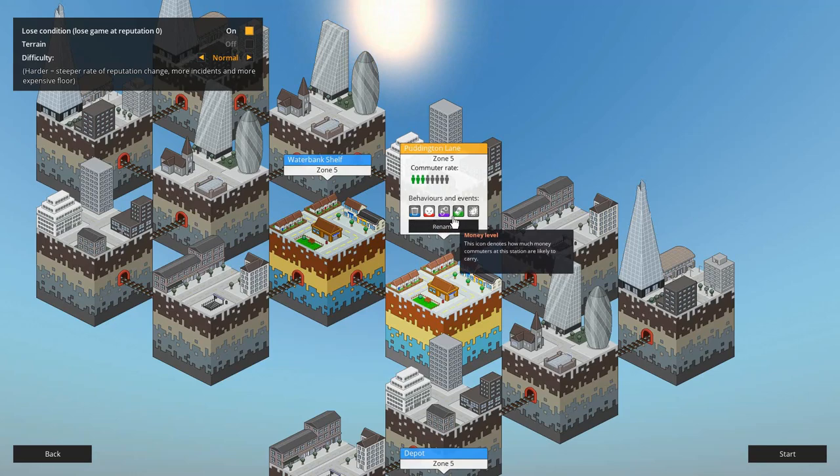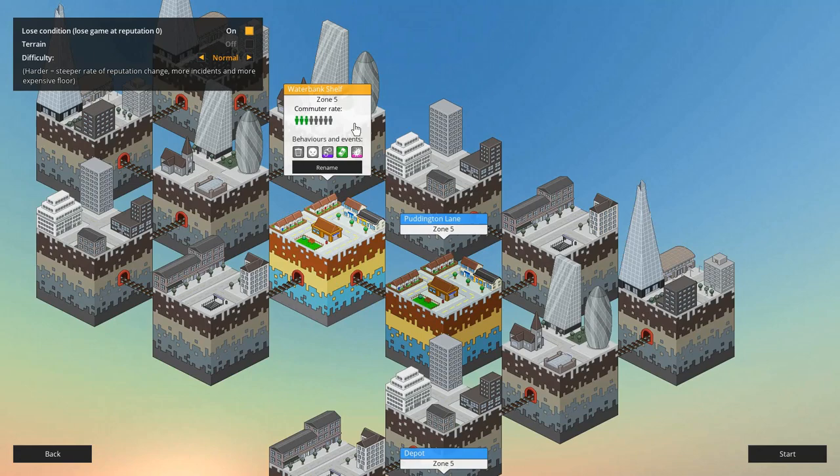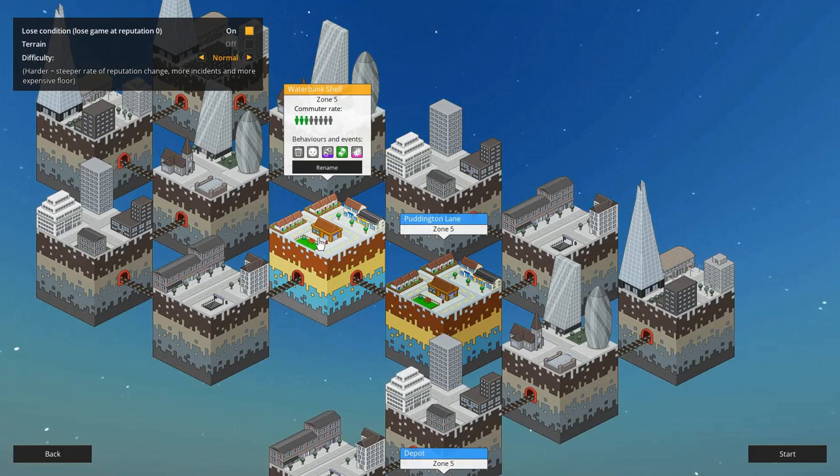This other option has a little bit more anger, more litter, looks like a bit more crime if not the same as Water Bank Shelf, but you get more money — same rate of commuters. This one looks like it would be a little bit harder, so let's go Water Bank Shelf.